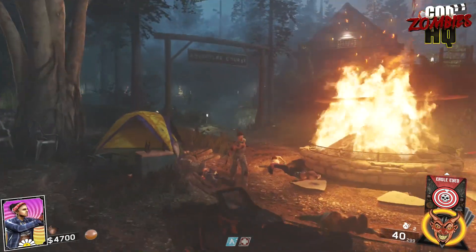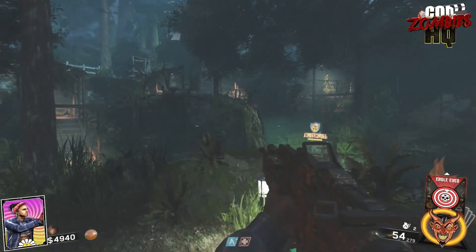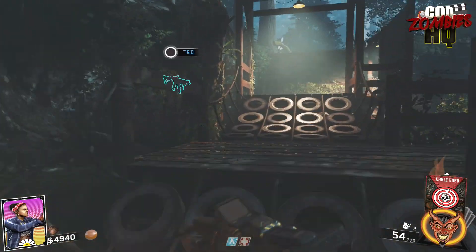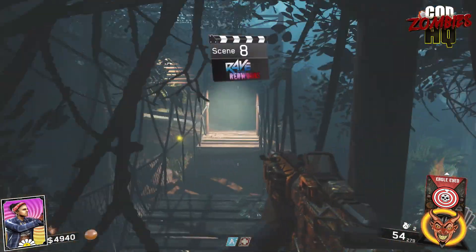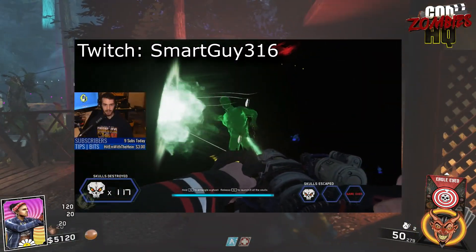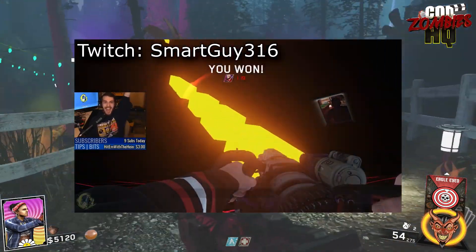Once that was understood — as most of these Easter Eggs are where their first steps are really convoluted and weird — the rest of it seemed to flow a lot easier. Meaning, late last night, we got the first completion of Ghosts and Skulls 2 by SmartGuy316. He's keeping his Ghosts and Skulls record — he was first in the world to get it in Spaceland, and he's first to get it here in Rave as well.